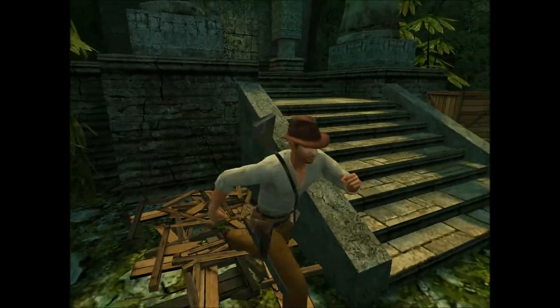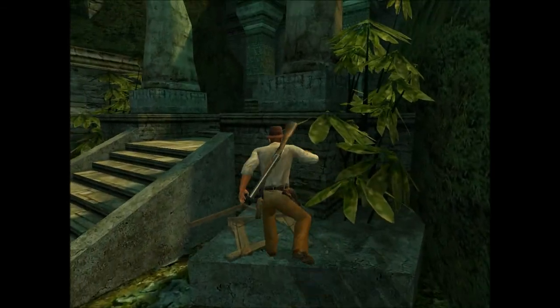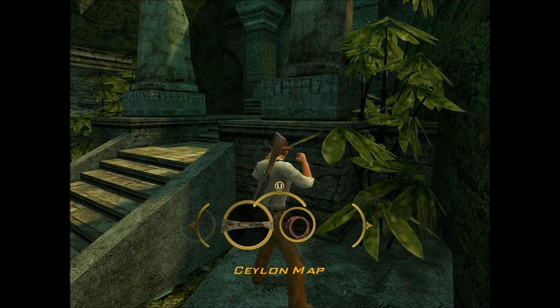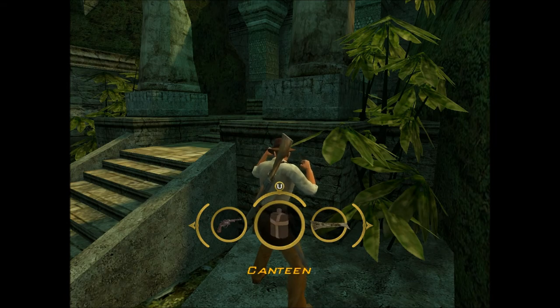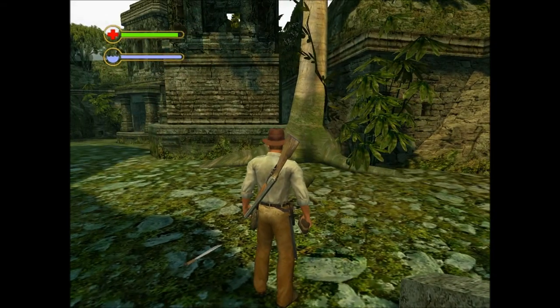You might be thinking to yourself, Dr. Jones, how do you recover health? Well, there are one of two ways: there's health packs, and there's the trusty canteen, which you saw me refilling earlier. Pull it out, press the left click, drink your water. There you go.